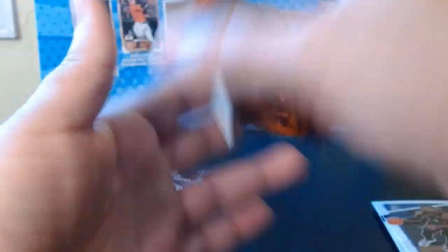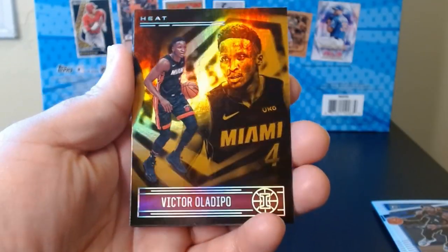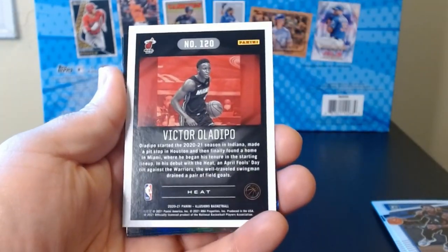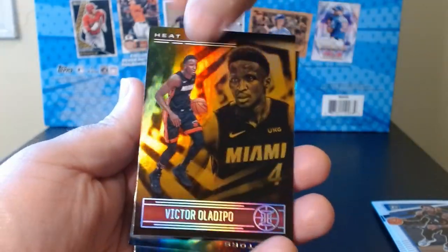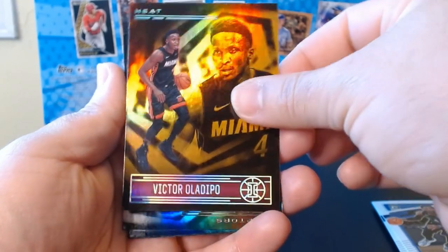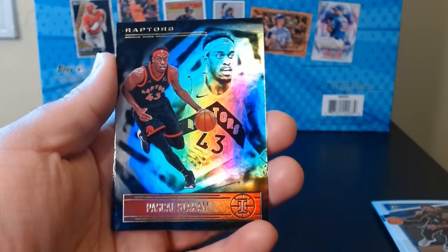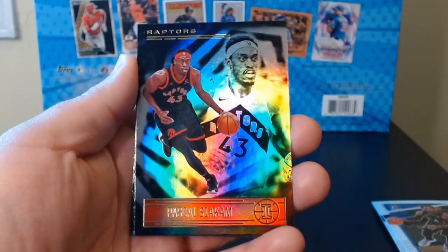Luguentz Dort — interesting. There's Al Horford with the Thunder — look at that. Rudy Gobert, defensive specialist. And here we go, we got a gold tint on it — the Victor Oladipo. He was such a good player, and then injuries and trades... hasn't really panned out how I thought. I thought he was going to be a superstar, actually — maybe I was a little too optimistic.